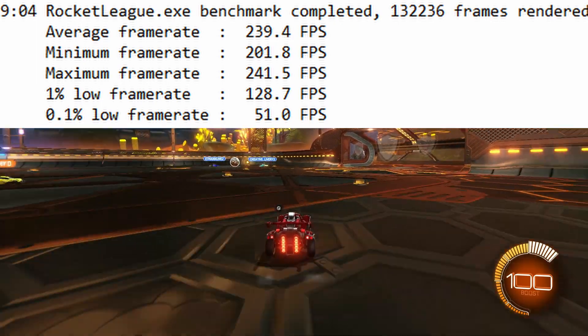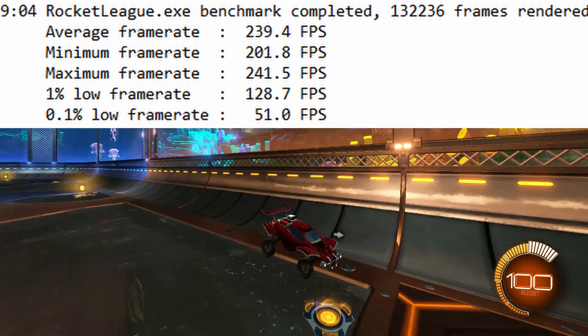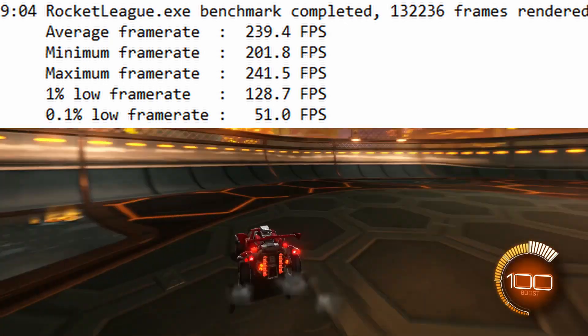The A770 absolutely destroyed Rocket League at 1440p, maintaining a 239 FPS average and 1% lows of 128. I got a lot of requests to test Minecraft, but I actually don't own Minecraft. Let me know if you'd like me to purchase Minecraft and test it on the A770 down below.